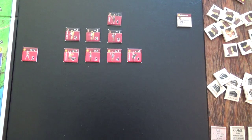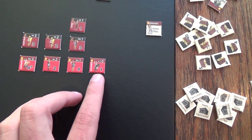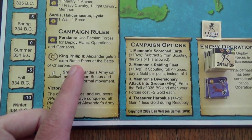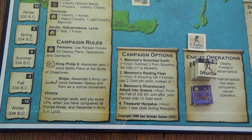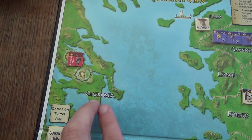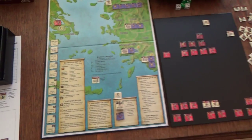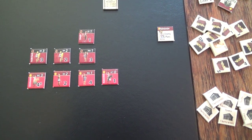For our own battle plans we don't draw one per unit - we draw equal to Alexander's battle value, which is one, so we'd only get one battle plan. But this is a special battle: the campaign rules under King Philip II say Alexander gets three extra battle plans at the Battle of Chaironeia, which is where we are now. You keep the Alexander army token to indicate your current map position. So we get to draw three additional battle plans, meaning four total for our army.